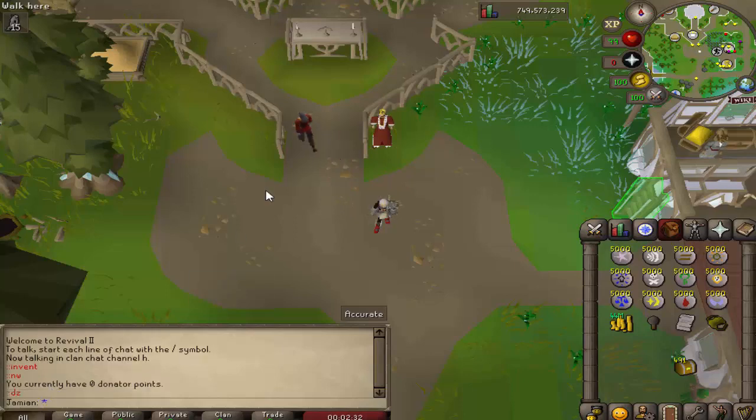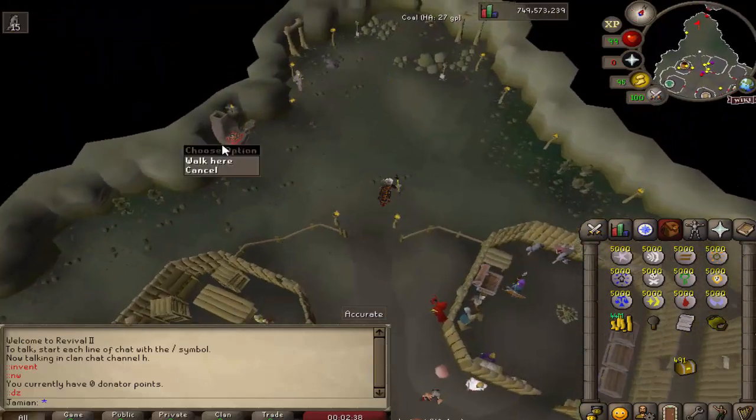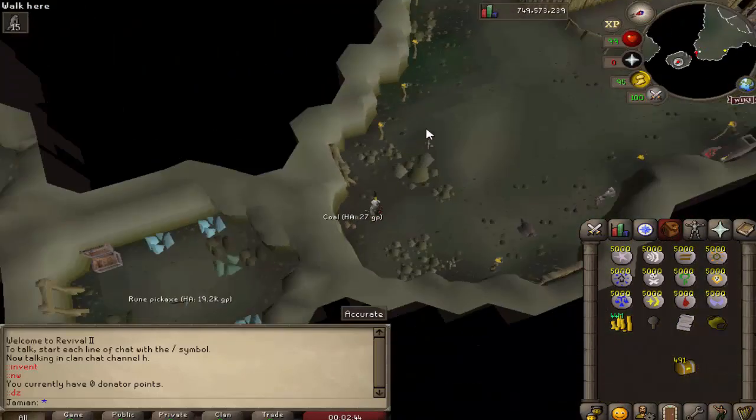The donator zone received a few tweaks. There's now a healer, and the smithing area over here has been reworked pretty well — you've got the furnace, anvil, and then there's a nice little mining area over in there as well.